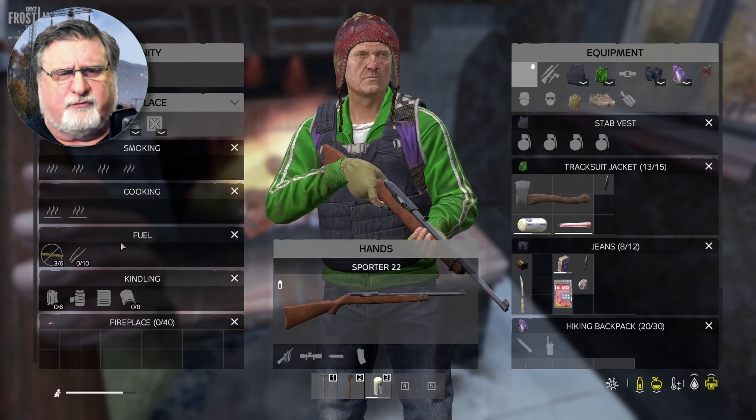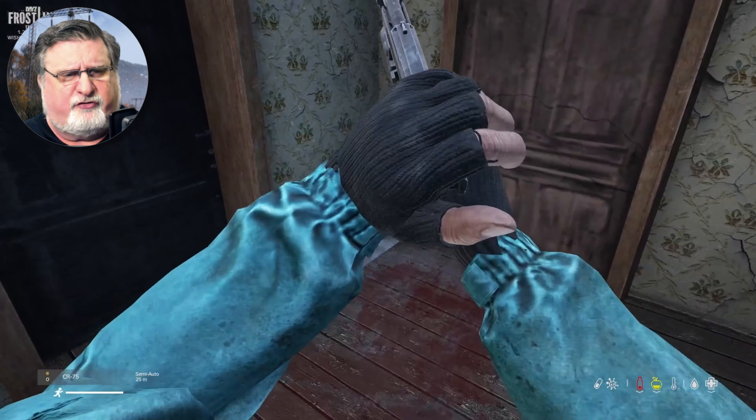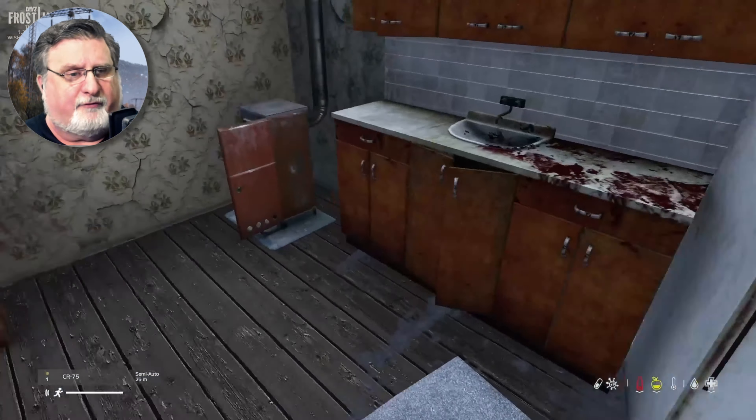It felt like in some DayZ buildings, somebody wasn't really living there. But in Sakal, the buildings are a little bit busier — there's a little bit more furniture, there's less just open space, and it just looks and feels more like lived-in structures where everybody just had to bail.